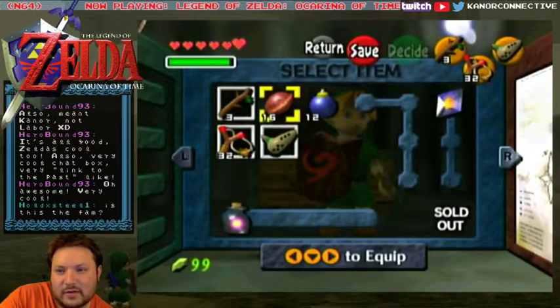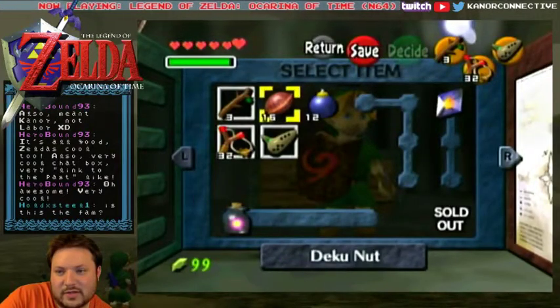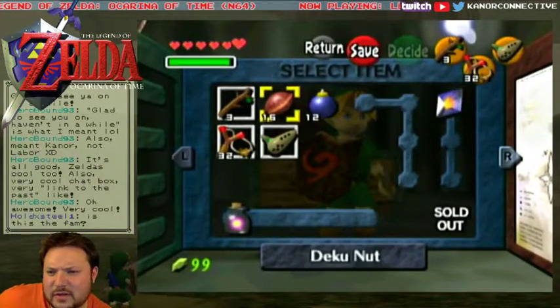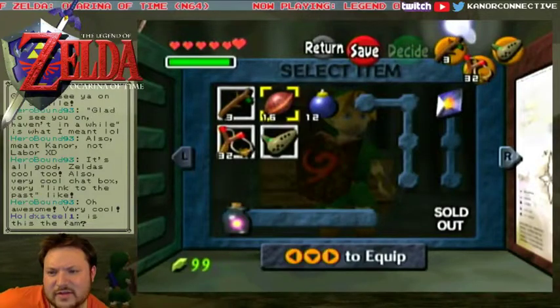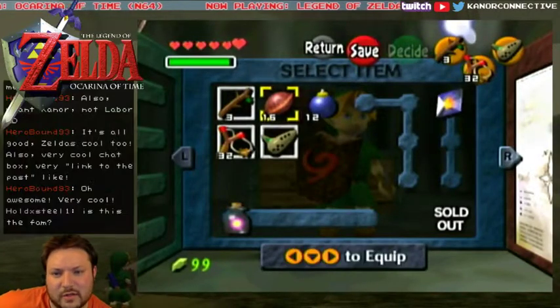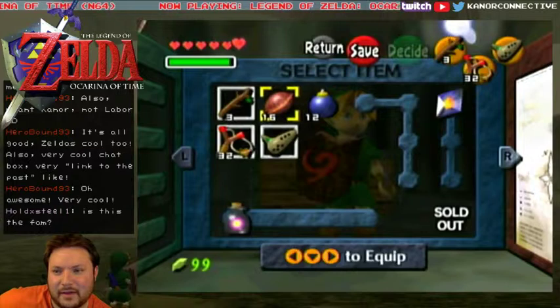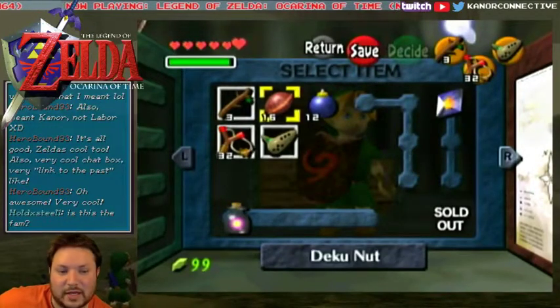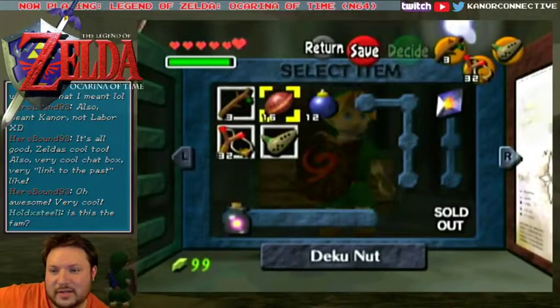I'll just kind of go through these again here. Then there's Metroid, he's got a Pokemon layout. Oh, this is updated since the last time I used it. River City Ransom. One of my favorite ones is the Golden Sun from the Game Boy Advance game. He's got Tales of Symphonia.